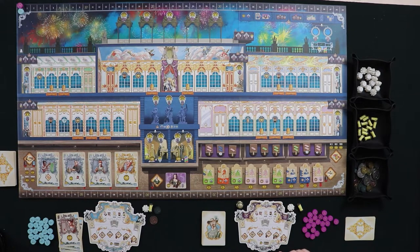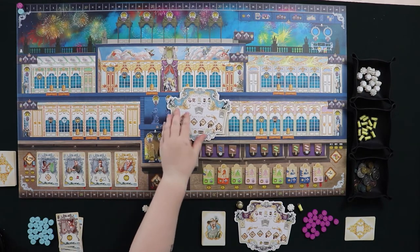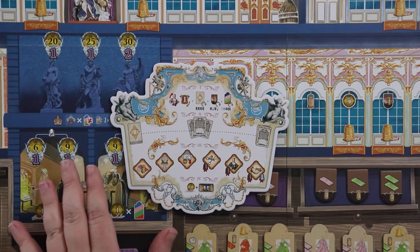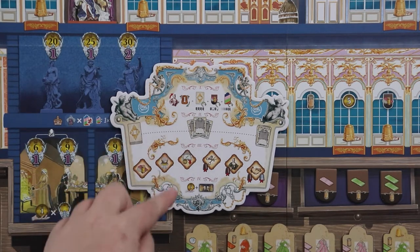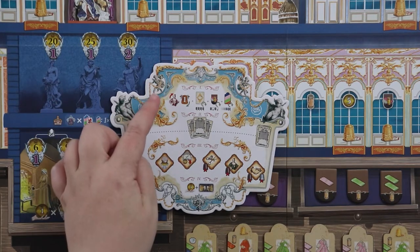Before we start, let's take a tour of one of these little player boards because they tell you exactly what needs to happen in a full round. All phases are represented on this board — everybody gets one. We have four phases in each round, numbered one through four.